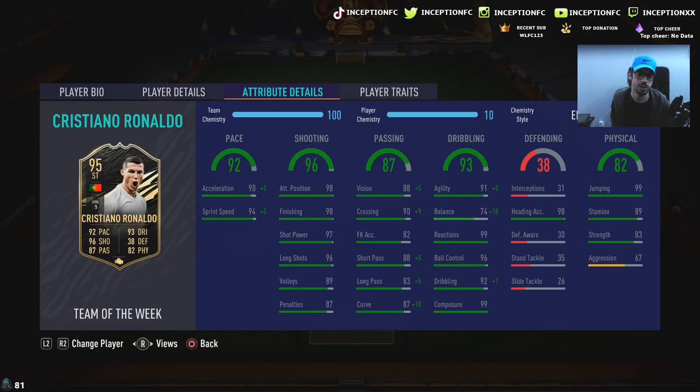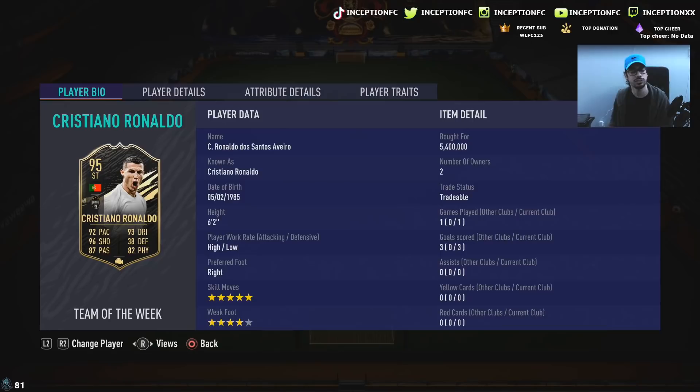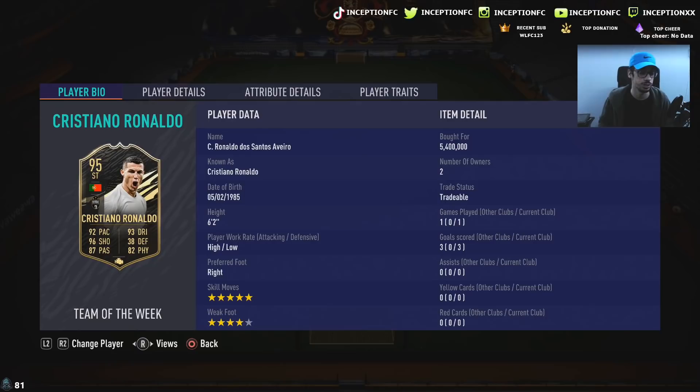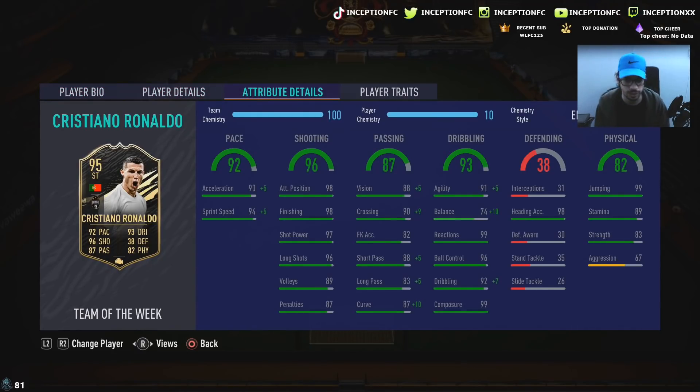Base card stats for passing: he's got 88 short passing, 83 long passing, with 87 curve at 88 vision, again with 99 composure. The card's cracked as a striker. He's got 99 reactions with 96 ball control, 92 dribbling, but we are boosting the balance by a plus 10 while giving him a plus 5 for agility. The plus 10 for balance is the most important thing to give him because he is a 6'2" player and we want him to dribble as good as possible with his 5-star skill moves.